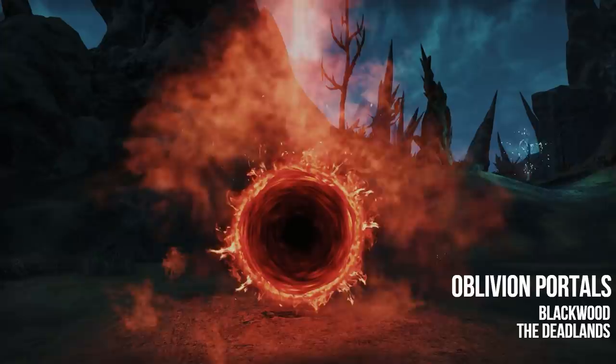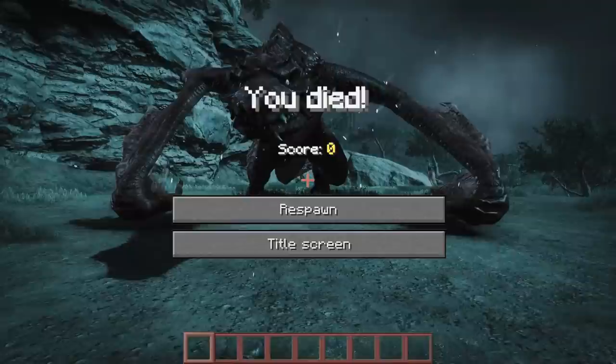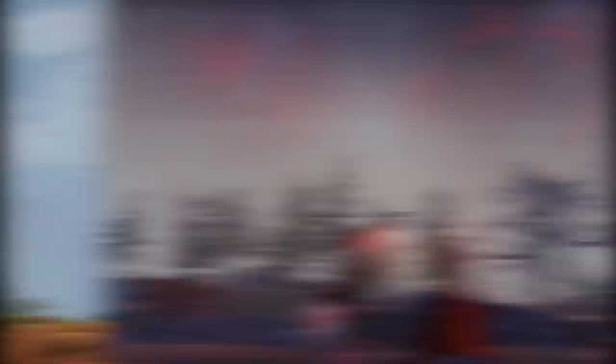I found that world events are one of the more defining features of a chapter, and likewise the new zone that accompanies it. World events are one of those things that give us a reason to explore a zone and keep us coming back to that zone long after we've completed a plethora of content in it. Not only are world events among the most challenging overland PvE content, but they typically reward you with some pretty neat plunder, which makes tackling these world events all the more gratifying.